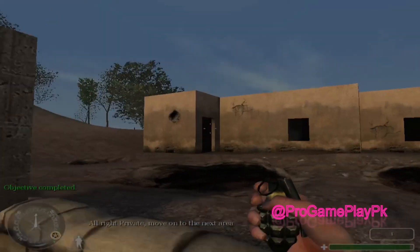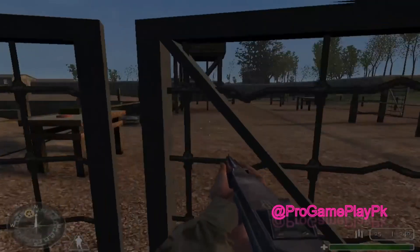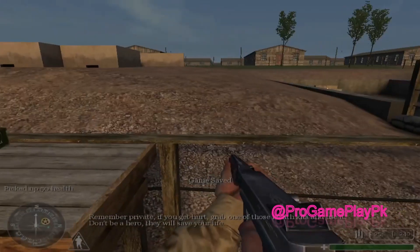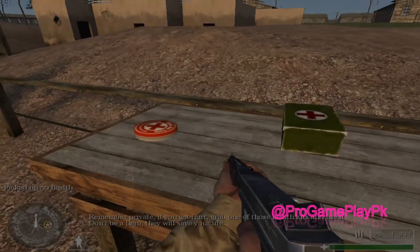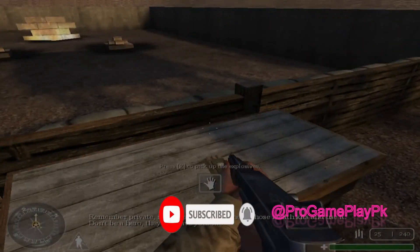All right, Private, move on to the next area. Remember, Private, if you get hurt, grab one of those health kits and use it. Don't be a hero. They will save your life.